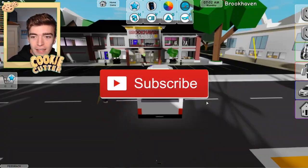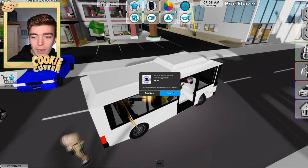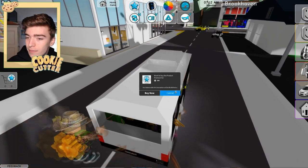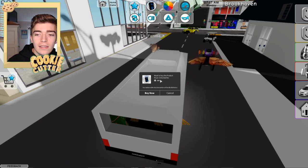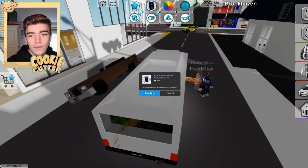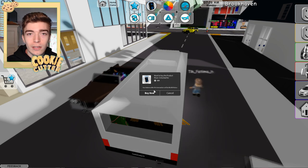Let's see if I can demonstrate how this works. Okay so now I am the driver. As you can see we have the option to change the color of the vehicle which costs Robux. This button here says do I want to buy the product Music Unlocked for 150 Robux.